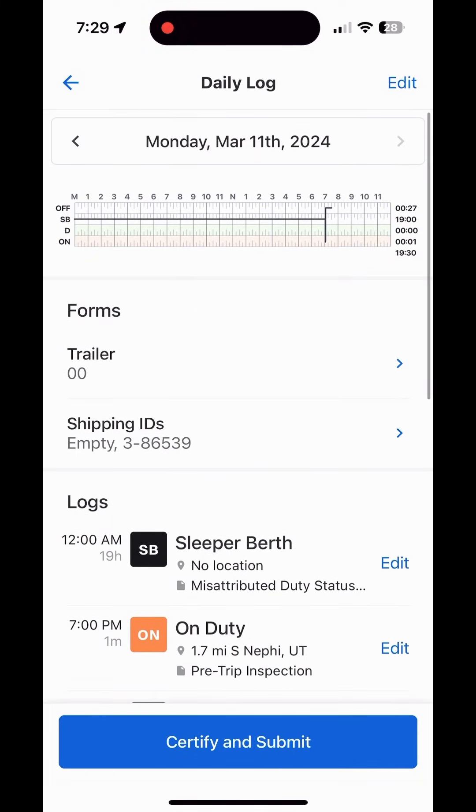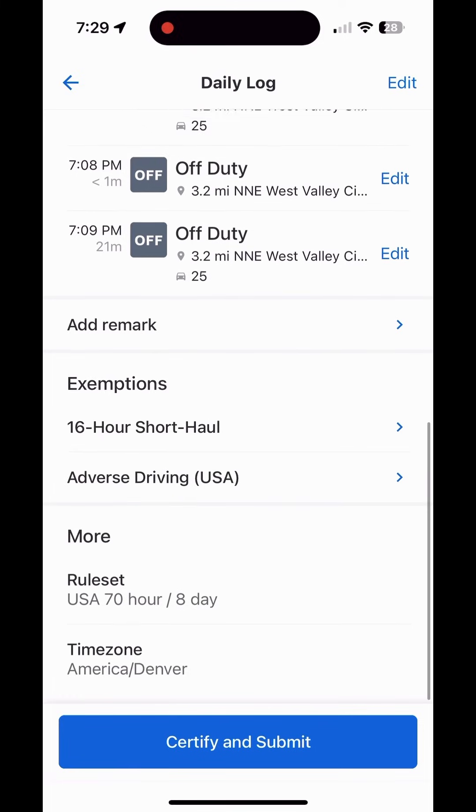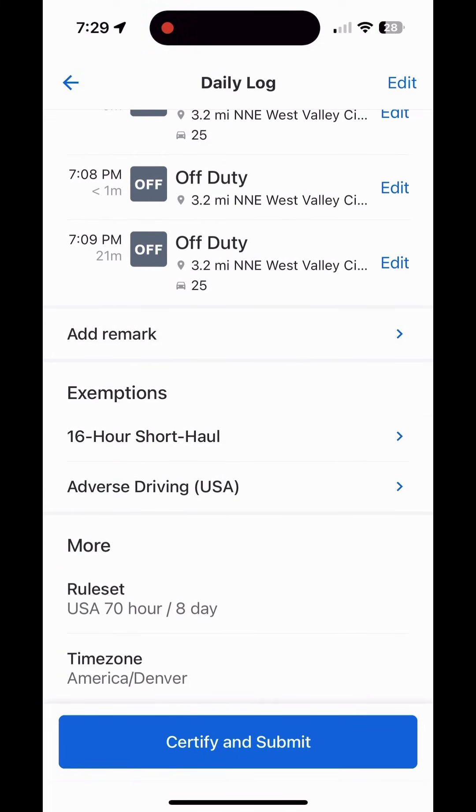You can also certify and submit your log for the day — I mentioned that in my logging in and out video. Or if you need to certify a whole bunch at once, go to the log out button and log out, and you can certify an entire week or up to six months at once. If you want to certify one log at a time, come in and select it there.